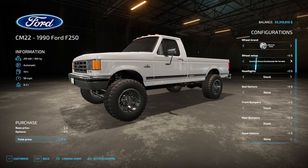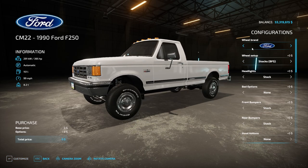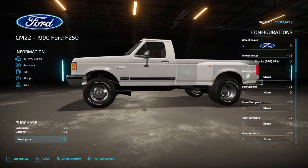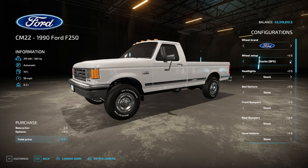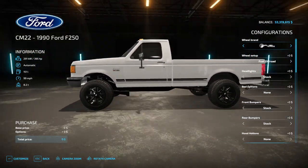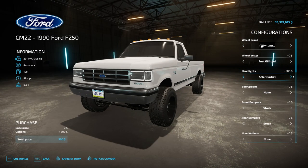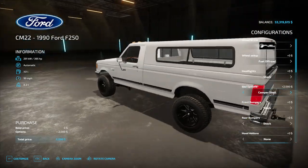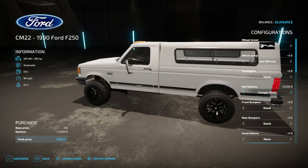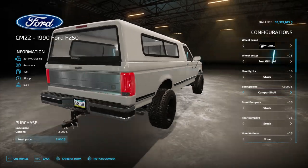Hold up — I kind of wish we could change the rim on it. Oh, we made it dually? Alright, let's do this, I like those. Headlight stock, clears, aftermarket. Let's do stock. Bed options — none. Oh, you can put a camper shell! That's pretty, I like that. Is that a new camper shell too? I don't think we've seen one that quite looks like that.